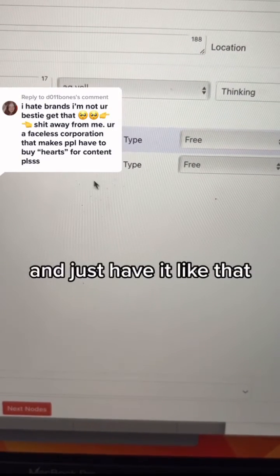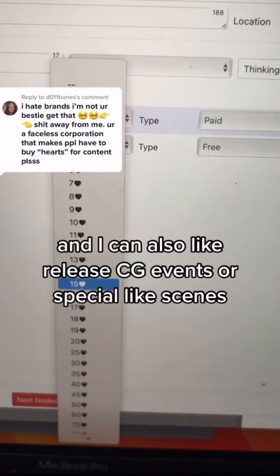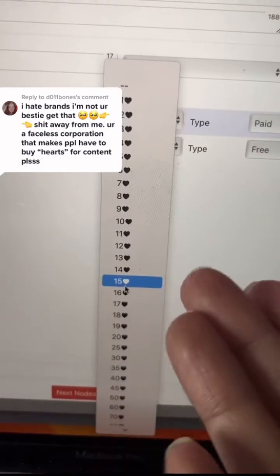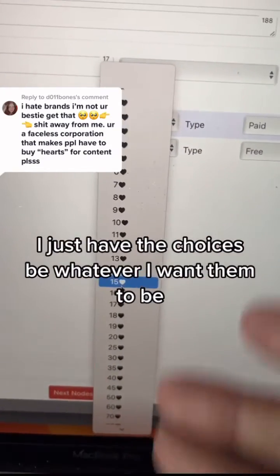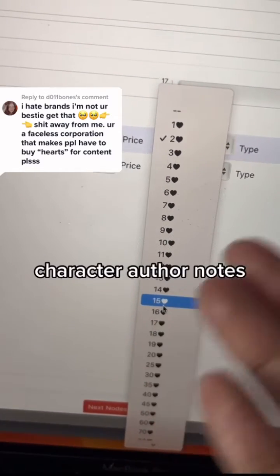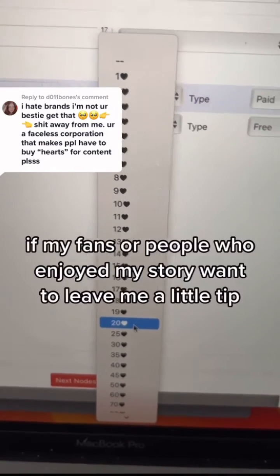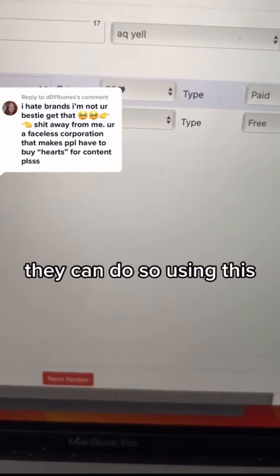The paid options are a way that I can make money with my game. I can also release CG events or special scenes, or even behind-the-scenes content on how to make an Atomo game. I can have the choices be whatever I want that's relevant to the story, like character author notes. This is how I'm able to set up the monetization for my game — if my fans or people who enjoyed my story want to leave me a little tip, they can do so using this.